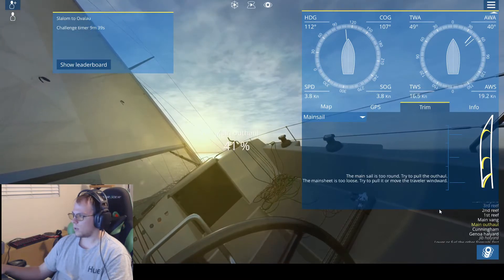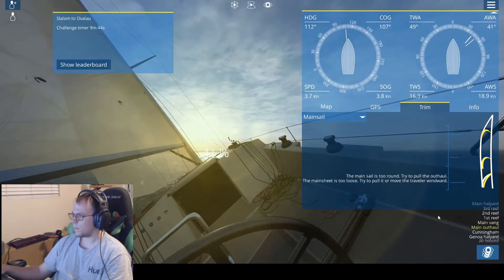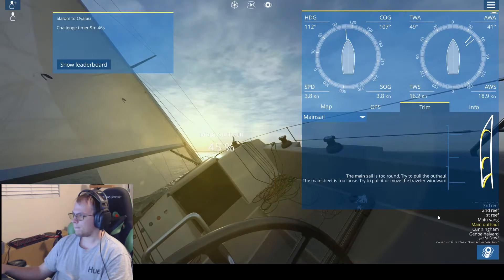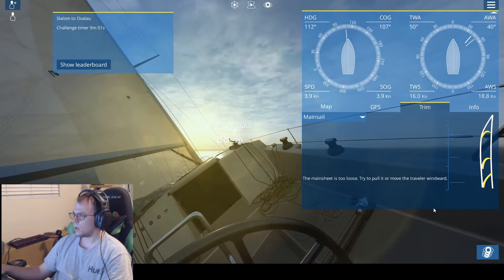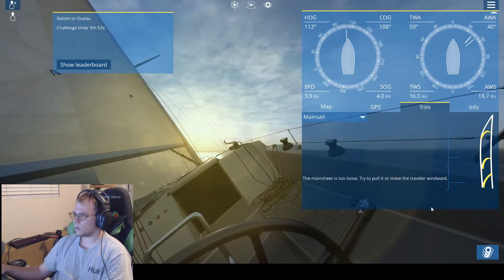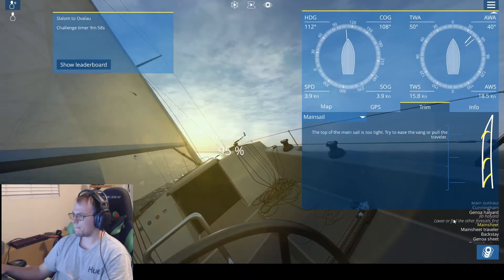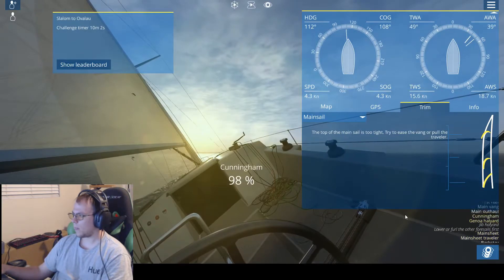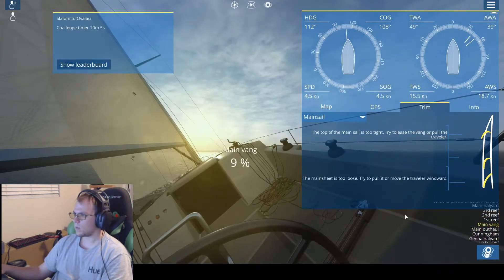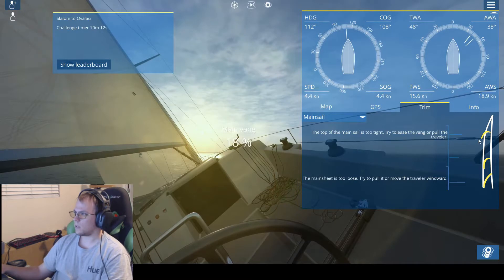Let's pull the outhaul. Try to move the traveler windward. So let's pull the main sheet. Jeez, this is hard. Okay, so I can't do anything with the vang, that's not helping.